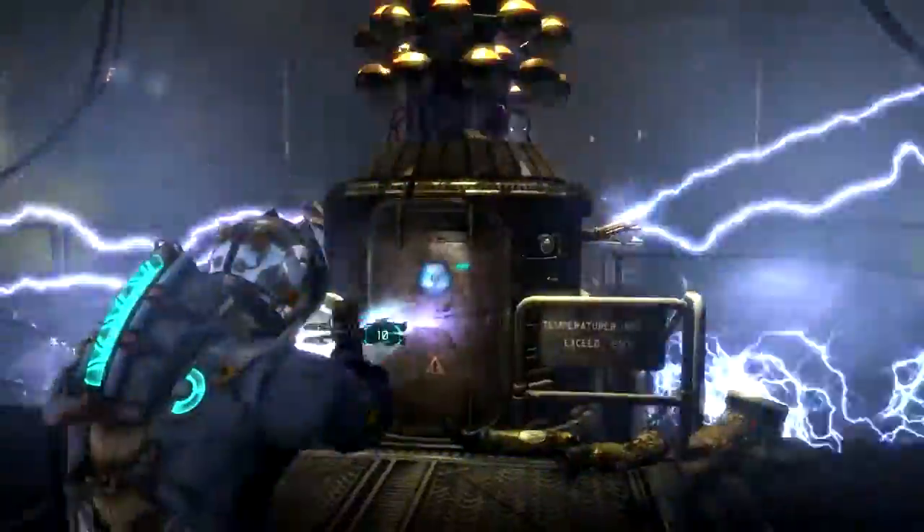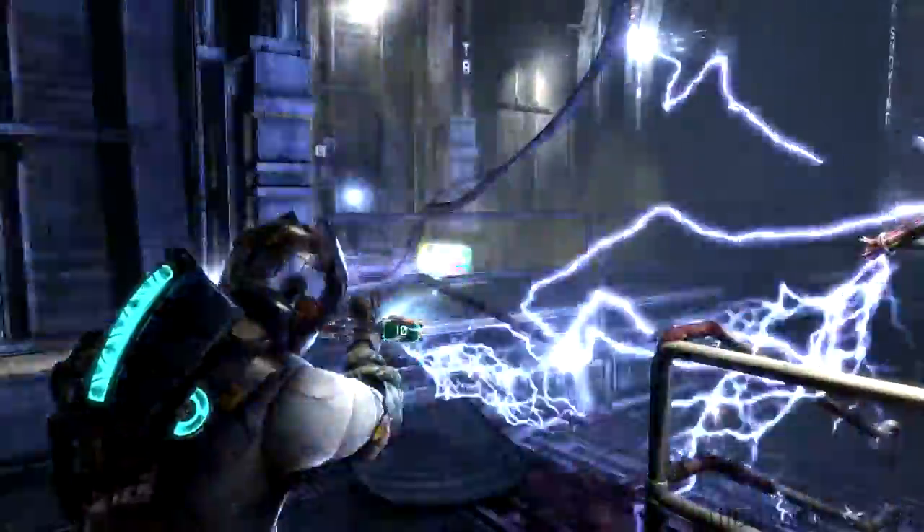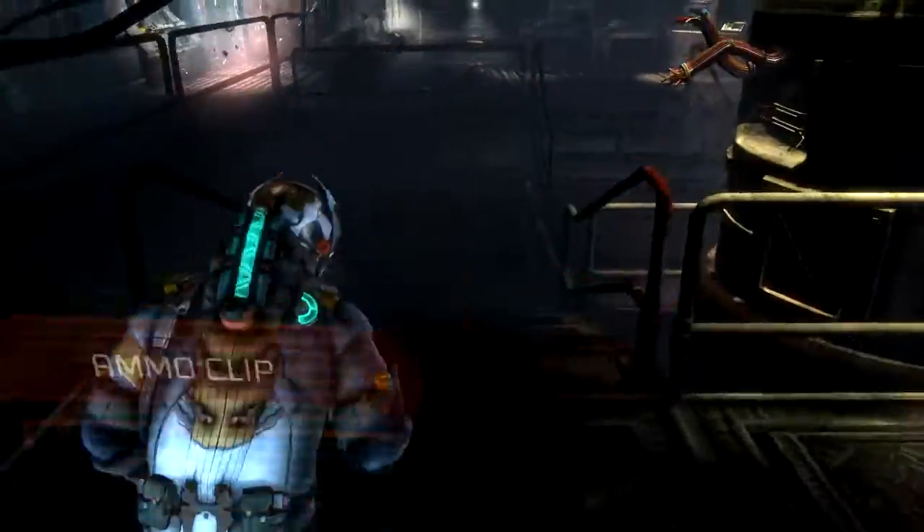When you get into the room with the generator in it, be sure to stomp the bodies around thoroughly, otherwise they will be used against you later. Remove the front panel of the generator and pick up the semiconductors inside. Whilst you wait, use telekinesis to get the loot box to the left.